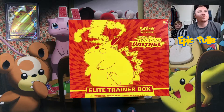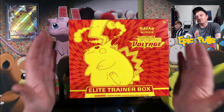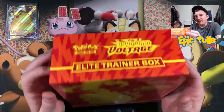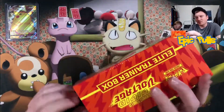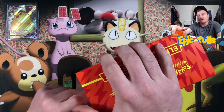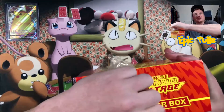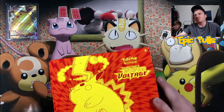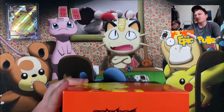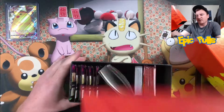What is up you guys and welcome back to the Epic Pulse channel. We got another Vivid Voltage Elite Trainer Box that we are going to be breaking into today. We're hoping for that Rainbow Pikachu and still looking for that amazing rare Celebi. So we're going to see if we can't pull out some Vivid Voltage luck today and get right into this bad boy.